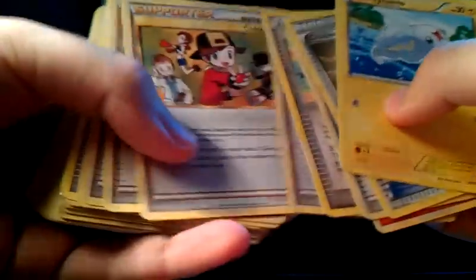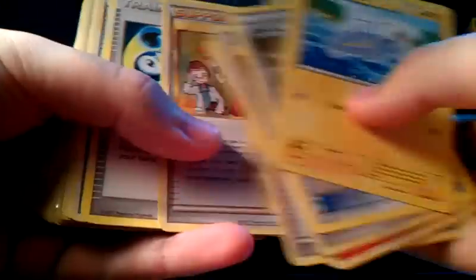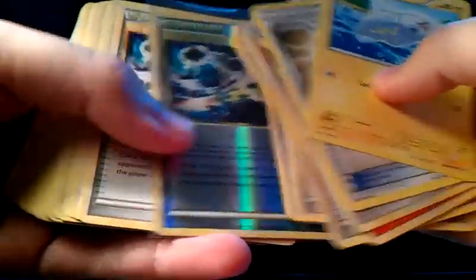I've also got a bunch of tradable trainers and stuff: Super Scoop Ups, Lost Worlds, a lot of Sage's Training. If you need anything just let me know and I'll tell you if I've got them. I've also got a Reverse special Darkness Energy, which is pretty cool.